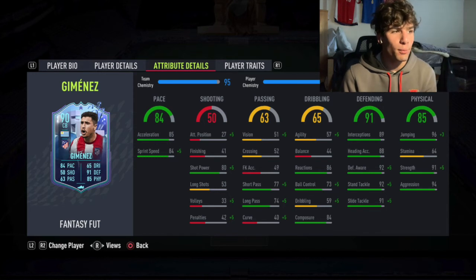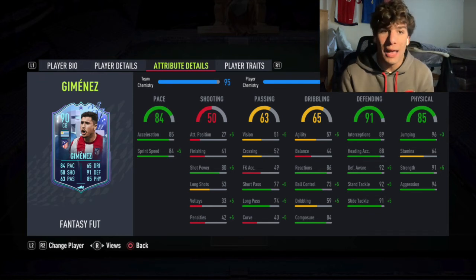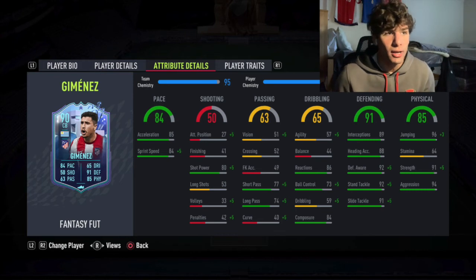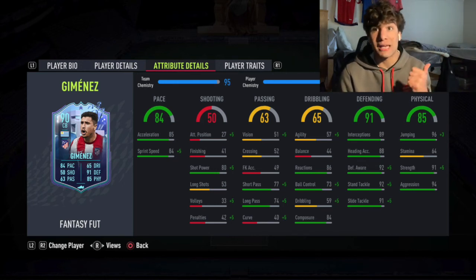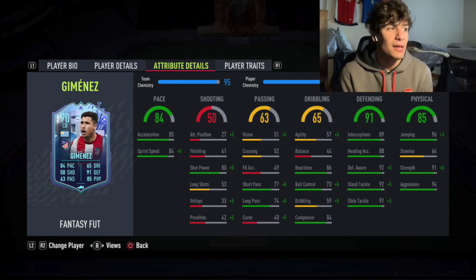I think this card will stay pretty similar in performance — I don't expect anything drastic to change, maybe the pace a little bit. Hopefully the stamina goes up. For chem style, I think you could put an anchor on him to get the stamina up a little bit, or a sentinel to get the pace and the physical. He doesn't really need defensive stats — they're already really good. Definitely recommend anchor as the first chem style and sentinel as the second option.